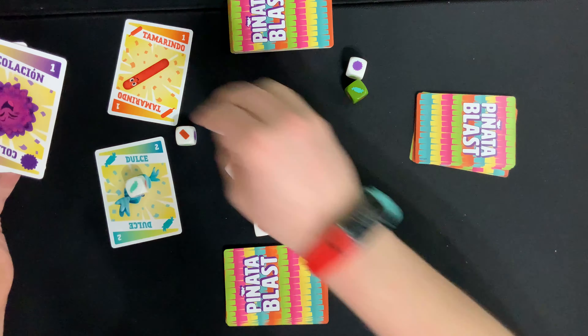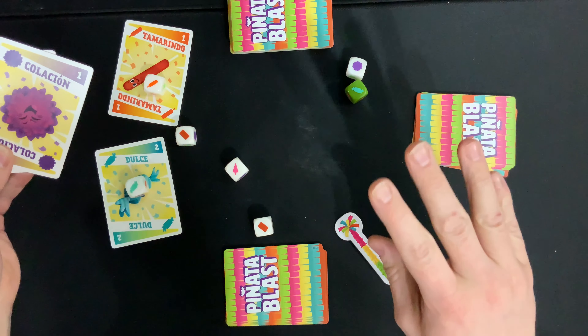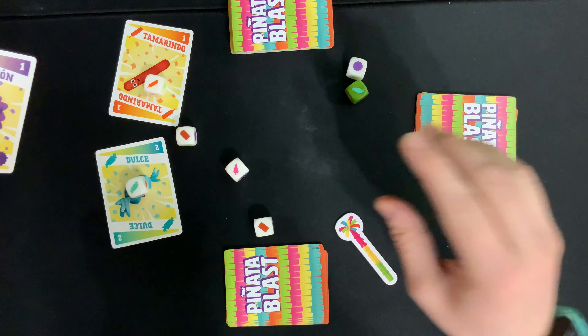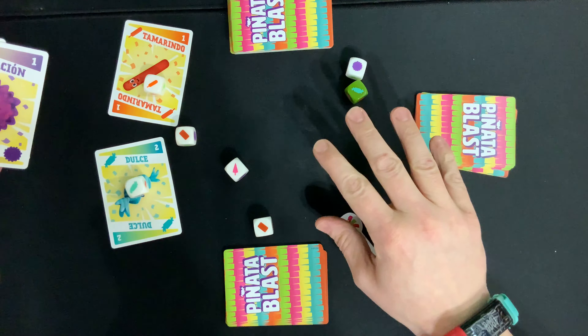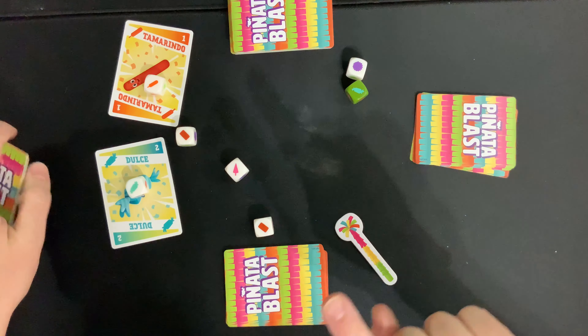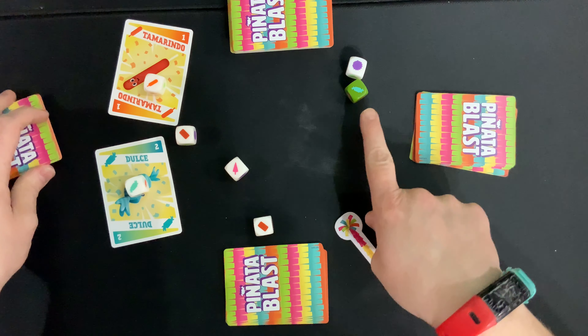The rules are: you can only put the card down first and then grab the die and place it on the card — you can't grab the die before you get the card down. Also, you can only put down one card at a time.